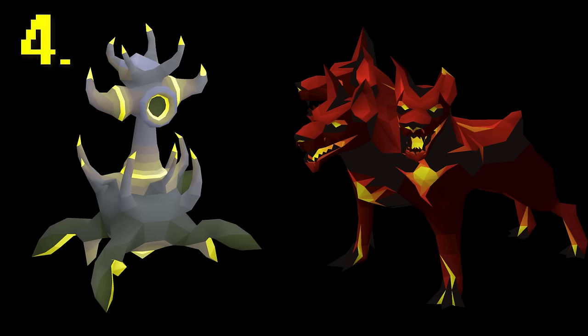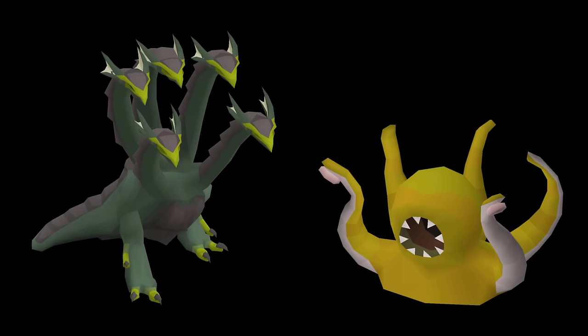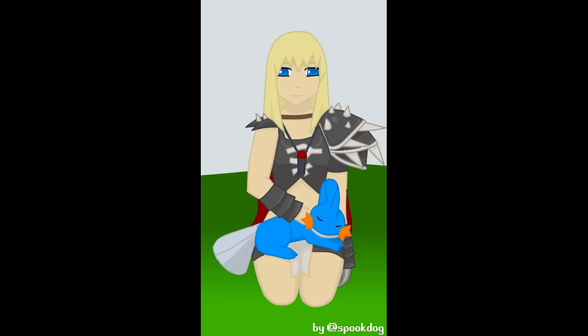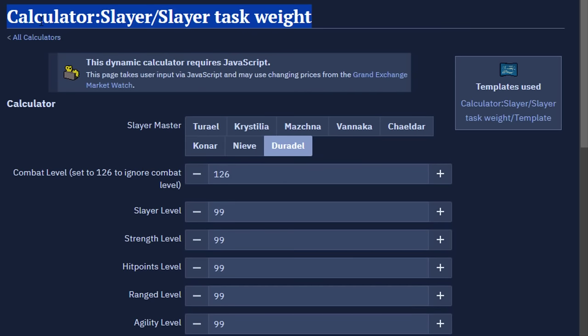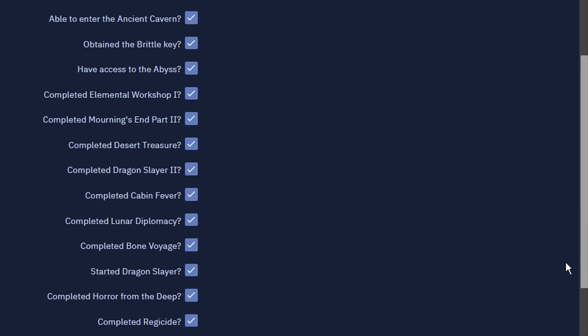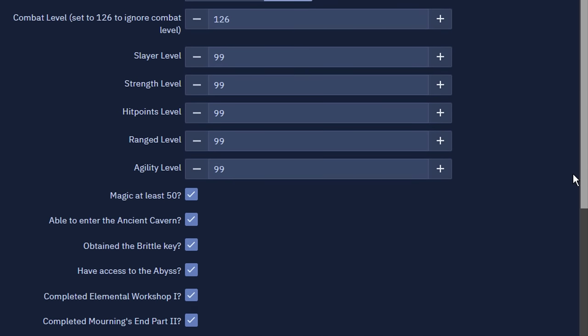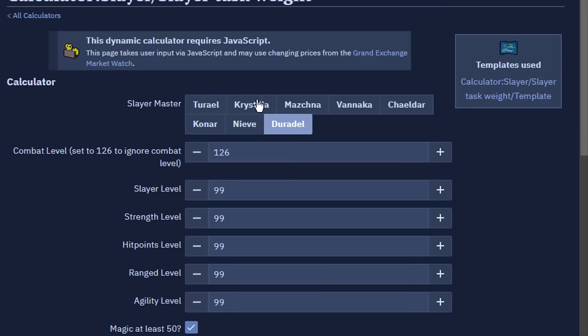Let's go over how to hunt for a specific task and which master to use. For all the Slayer bosses, you can only fight them when you have a Slayer task for it. Whether you're going for a Slayer boss pet, combat achievements, a high GP boss task, or gear upgrades as an Ironman, at some point most players will try to get a specific Slayer task. All Slayer masters have different tasks and different weightings, so head over to the wiki page for Slayer task weighting. It's a very in-depth calculator — you enter in stats, quests, and other things you've completed to calculate the percent odds of getting every task for each Slayer master. By the time you're hunting specific tasks, you're really only deciding between Nieve and Duradel, maybe Konar sometimes.